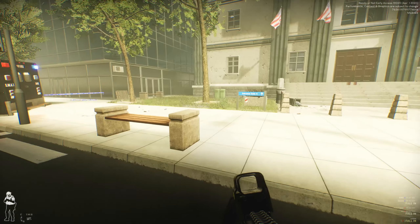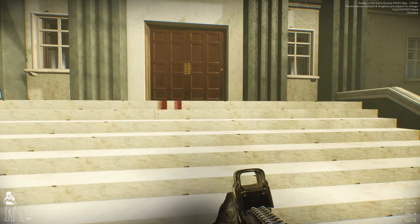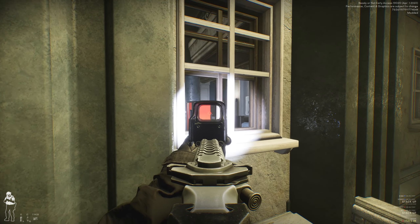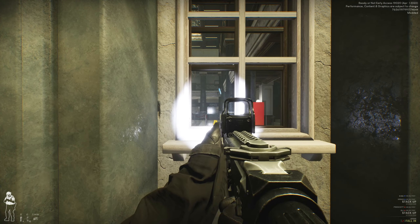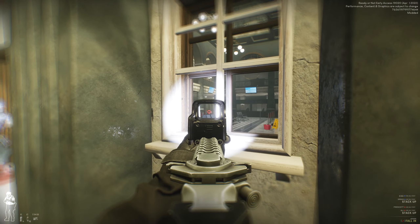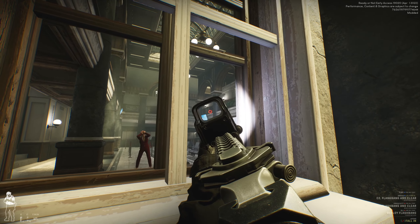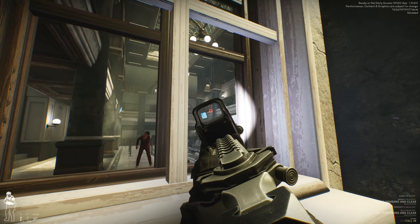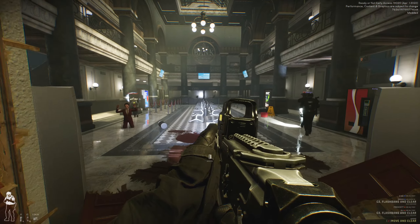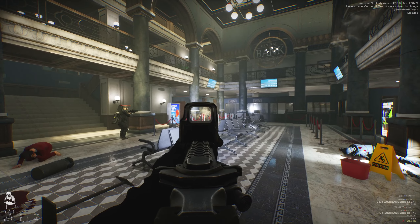Hey, what's going on everybody, and welcome back to another Ready or Not video. In this video we're gonna be checking out yet again another custom map — this one is again by Ghost, called 'More Money More Problems,' and it's a bank-themed map. At approximately 06:30 this morning, a group of armed men swarmed the financial district of downtown Wenderly. SWAT snipers are covering three out of four vantage points. Alpha squad is prepped and briefed — it's your job to bring order to chaos and save those trapped inside.